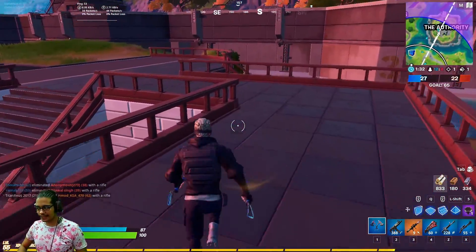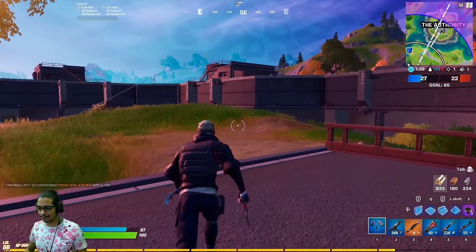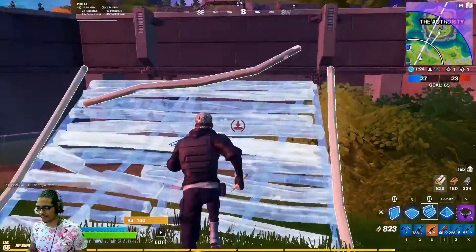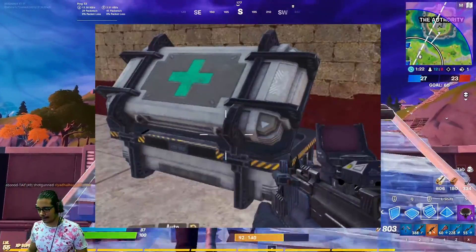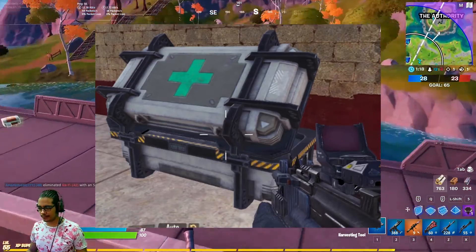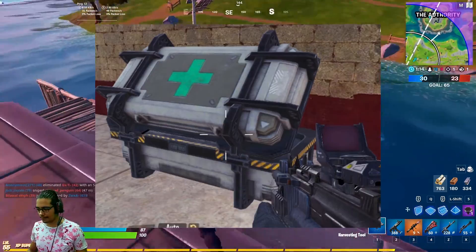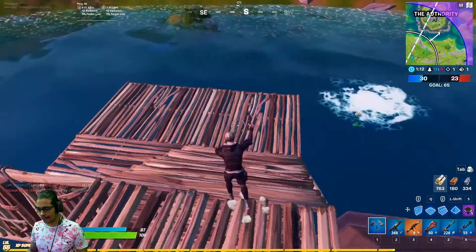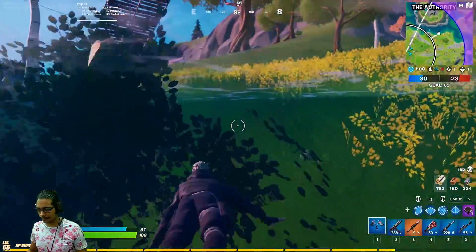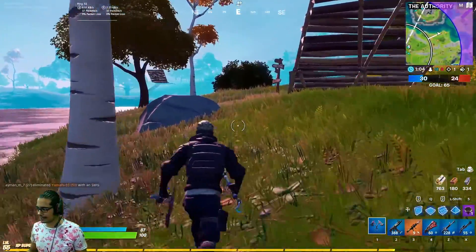Today I have a new update for you guys — it's a file which was found in the game files. It's not in the game yet. It's called the Medic Box. It's a type of supply box or chest, but it only consists of medic items — shield big pots, small pots, minis, bandages. All types of shield are found in that chest.